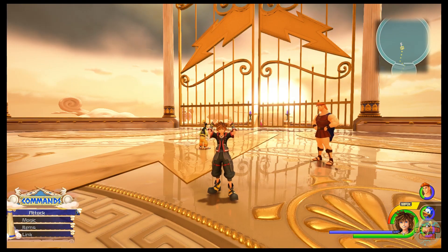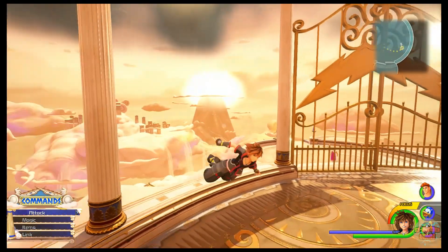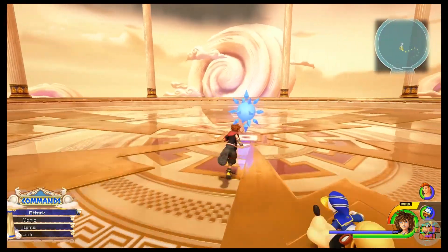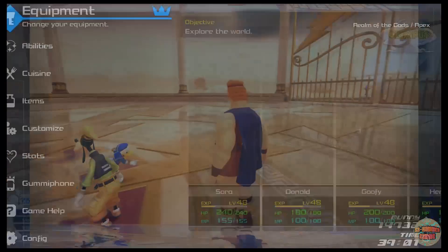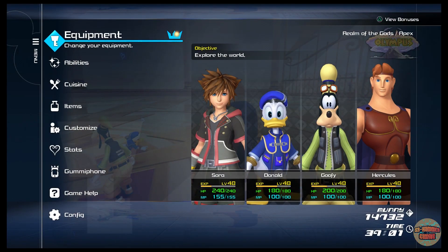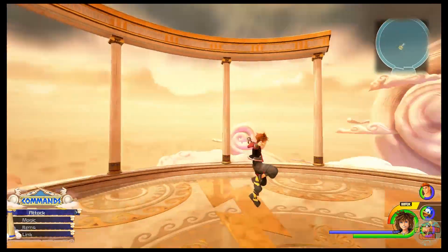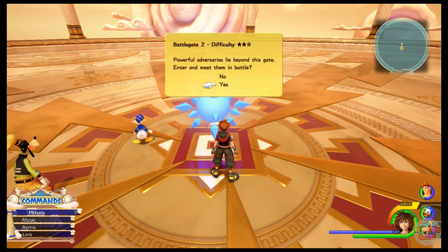Hey guys, welcome back, it's me ExileHammer and I'm playing some Kingdom Hearts 3. We are continuing with the battle gates - Battle Gate 2, which is located right at the apex in Olympus. We get to take good old Herc with us because Herc's awesome, right? So I'll jump straight into it.